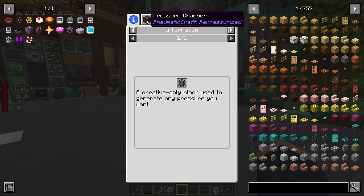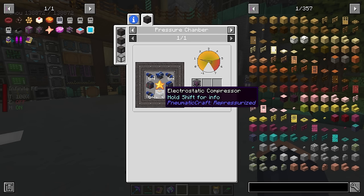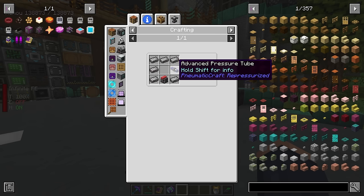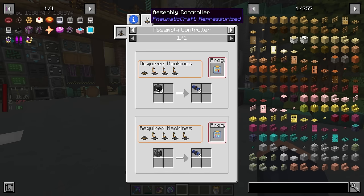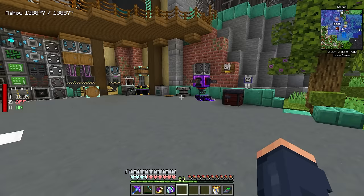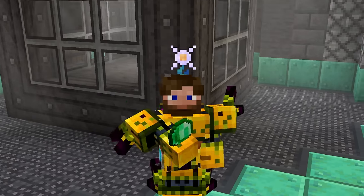The other creative item is not as straightforward. If we take a look at the creative compressor, it requires advanced pressure tubes, which are important. We also have the electrostatic compressor, which just requires more and more of these advanced tubes. The way we get these advanced tubes is through an assembly process, and we can make all of our assembly machines without needing to go through the tedious process of making circuits — also called PCBs.